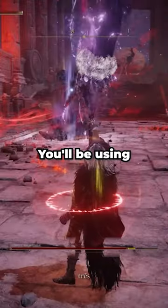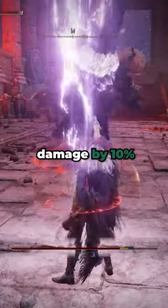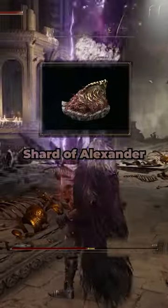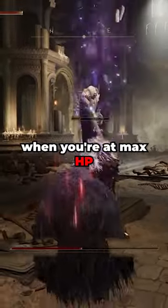When it comes to armor, you'll be using the Okina Mask to increase dexterity and Raptor's Black Feathers to boost jump attack damage by 10%. Talismans for this build are Shard of Alexander to boost Gravity Bolt damage, and Ritual Sword Talisman to raise your attack power when you're at max HP.